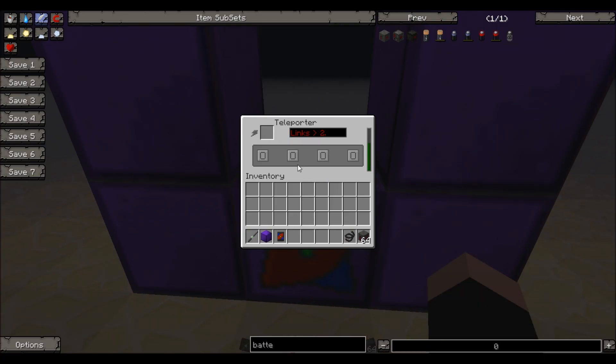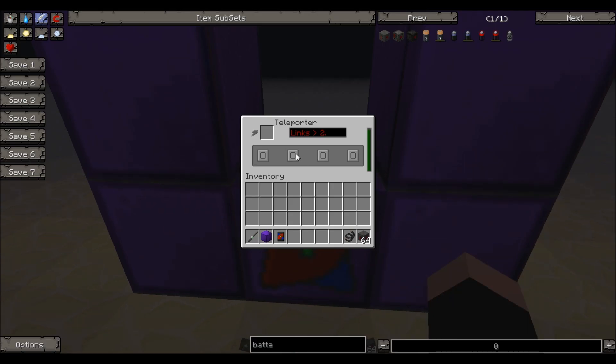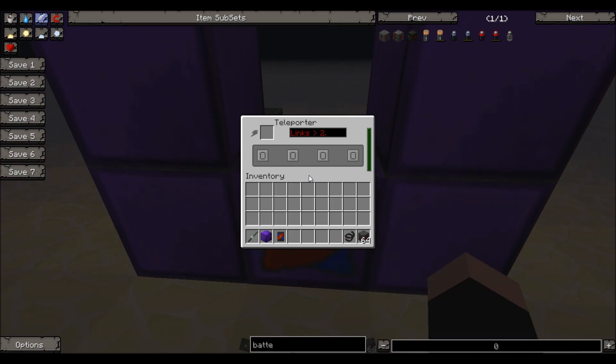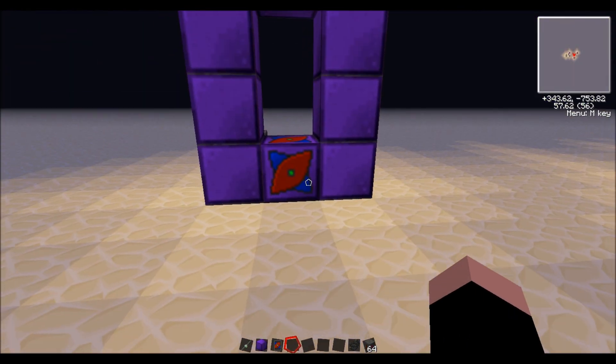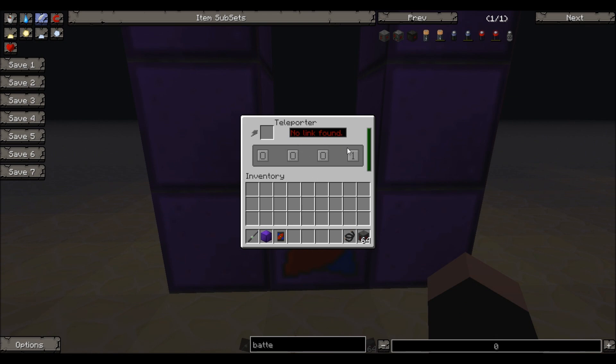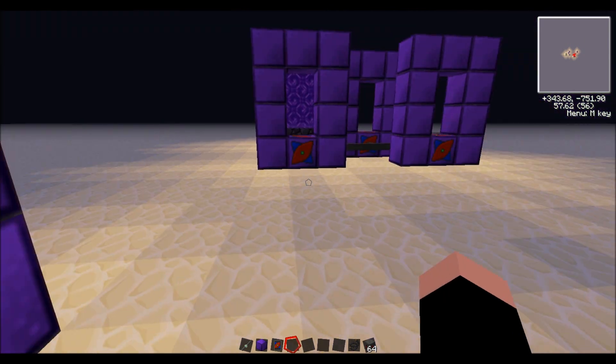Now you need to set the number for the teleporter. Simply shift-right-click — so crouch and then right-click on the teleporter — and you should get this little GUI. If it says 'frame not' or 'no frame' or something to that effect, you just haven't built your structure right. I'm going to set this one to 0001. If you set up another one of these and also set it to 0001, then right-clicking on this block will teleport you to it.